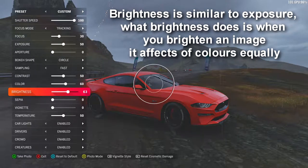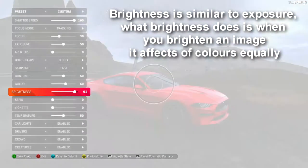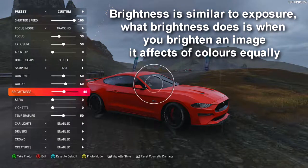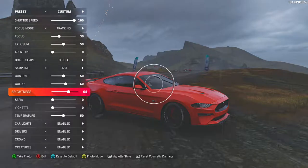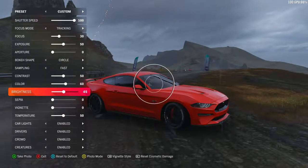Brightness is how bright the scene is itself — it's very different to exposure. Exposure is how much light goes into the lens, whereas brightness is how bright the overall picture actually is. It's like if you were on Paint or Paint.net and you got a white paint bucket, dropped the alpha, and just put white on top — that's what adding brightness does. Making it darker is putting black on something at low alpha.